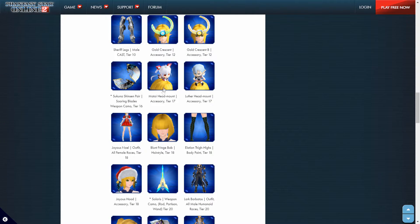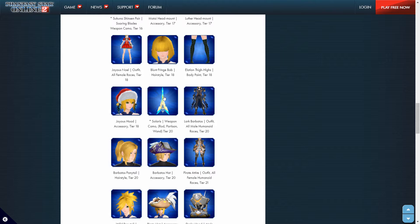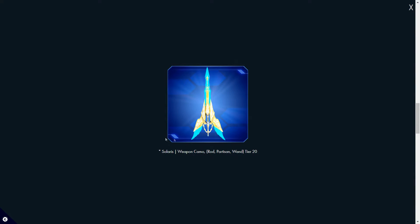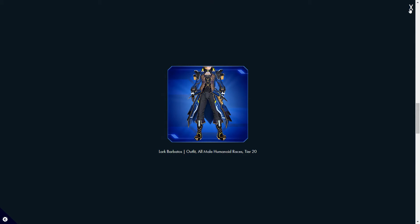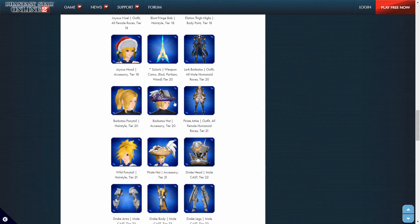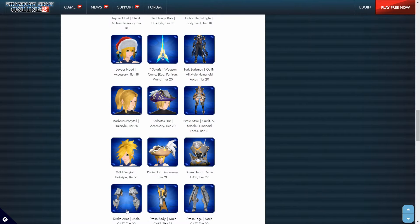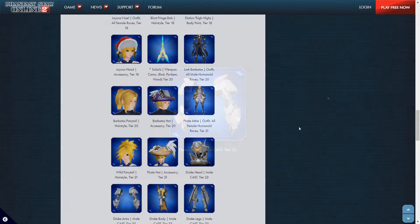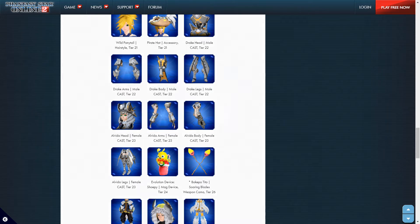Next we got the Maturi and the Luther head mounts, the Mrs. Claus outfit, another hairstyle, some more tights, the Mrs. Claus head, and a rod, partisan, and wand weapon camo — that's pretty cool. That outfit is really cool actually; I like it, but since I play as a cast I'd probably not use it right now, but they do look really cool. We also got more hairstyles, some hats, a pirate outfit, and the Drake head — that's a cool little outfit for cast. The legs are pretty good too, and then the female pirate set.